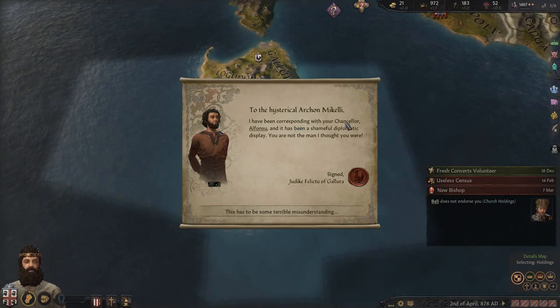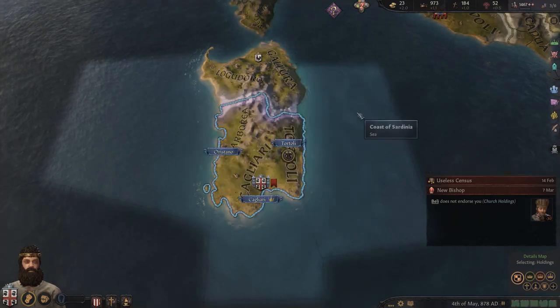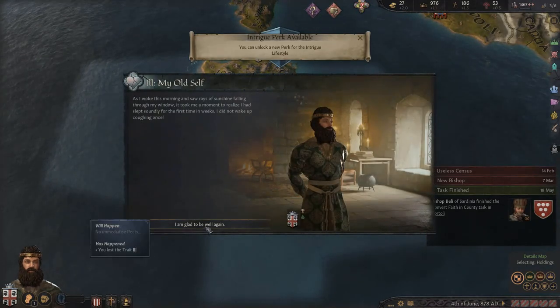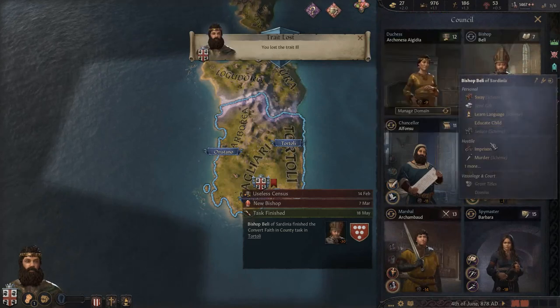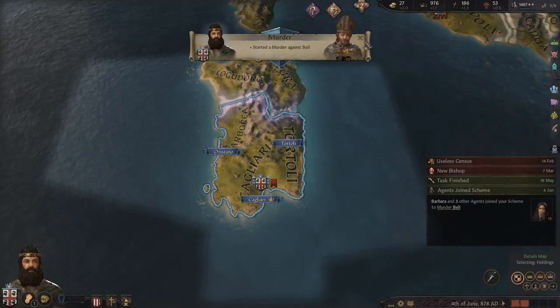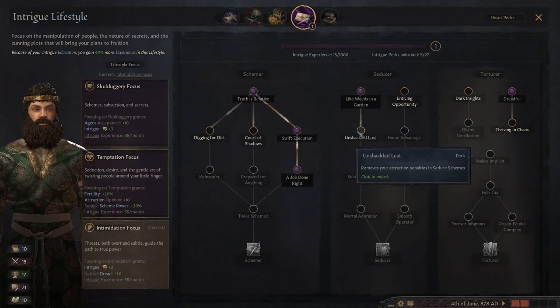The chancellor sends a message about shameful diplomacy - minus 30 opinion from someone. Never mind. We woke up sorted - we killed that doctor. The new bishop has poor skills and we killed the previous one for nothing. The new bishop has a skill of seven - even worse. Let's get him killed too. We'll murder him.